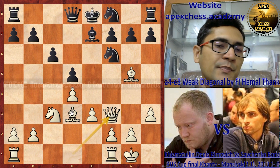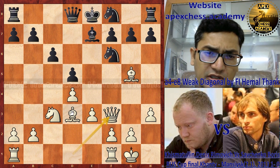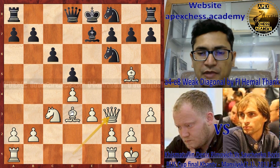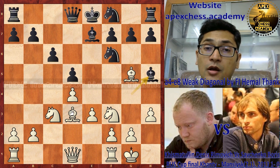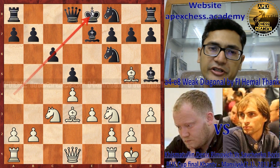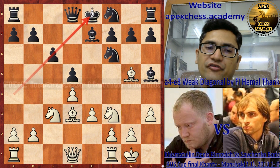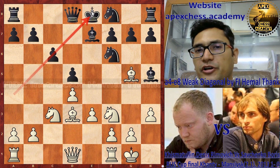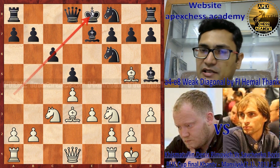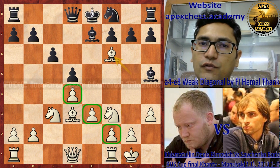Black's intention is to play bishop to g4, then bishop to h5, and bishop to g6. If black succeeds in exchanging this bishop, black has no problem whatsoever. White chose h3 and black played bishop to h5. Bishop to f3 gives the bishop pair to white, so bishop h5 was the better choice. After bishop h5, you should think about the a4-e8 weak diagonal — can we exploit this diagonal in the same way? Let's pause and try to find it.